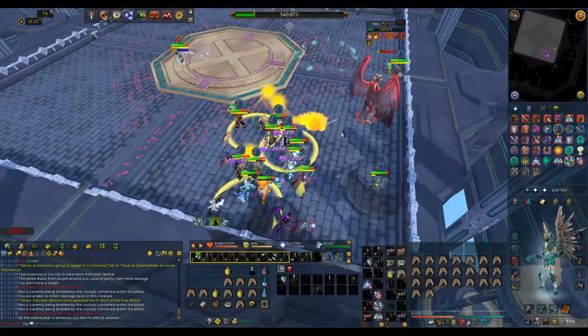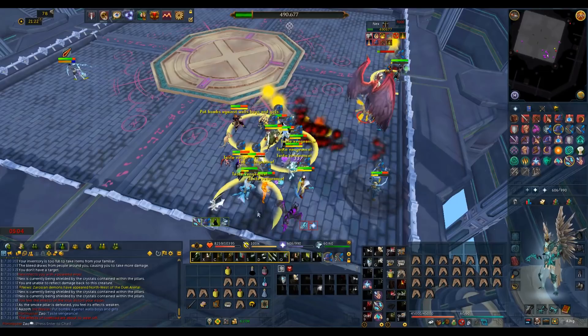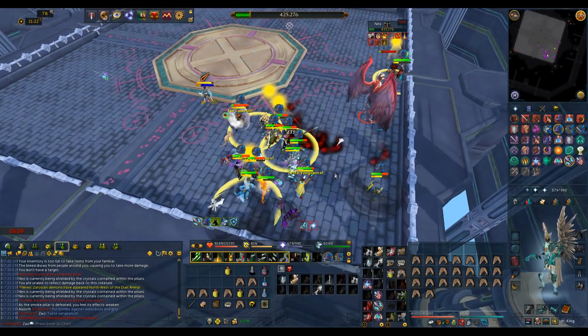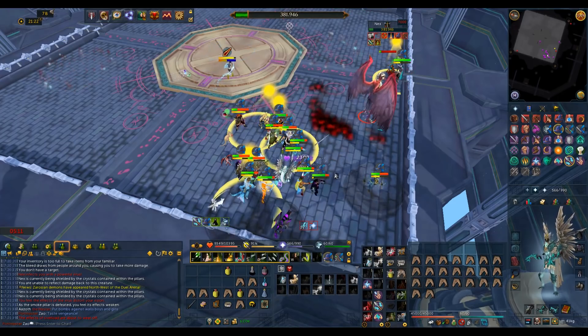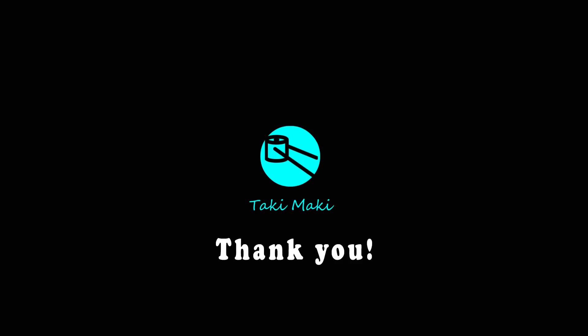Once all of the pillars are destroyed you're going to be able to start attacking Nex again. She will still do the bomb attack so you have to watch out for that. Keep your health topped off so you don't die, and then enjoy your loot. That's it for this one — if it helped you, please let me know in the comments below. Until next time, Taki out.